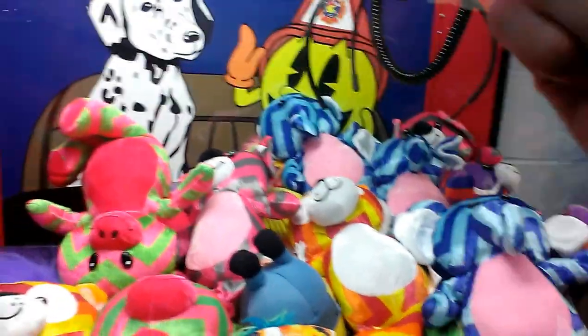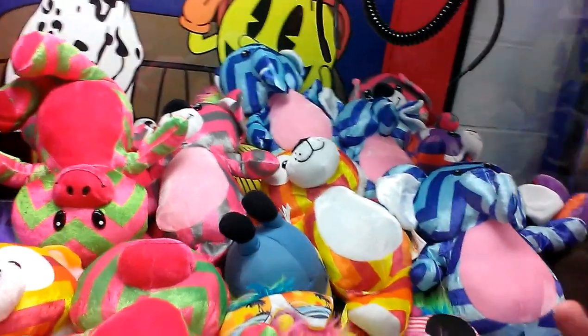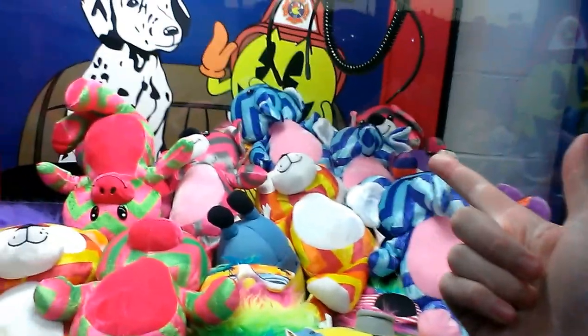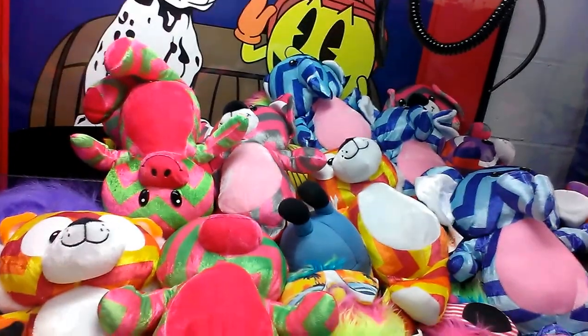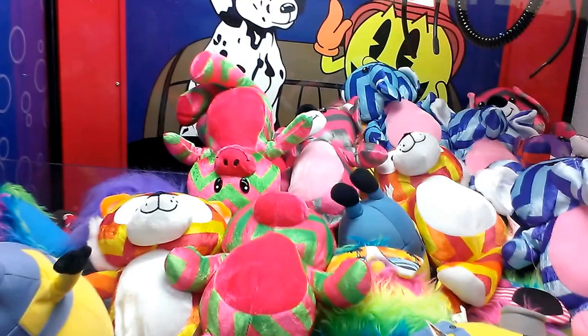One thing you want to watch out for is the thing letting go of prizes after you win — the claw usually, you know. And you'll see that happen in episode 42 of Captain Namco vs Toy Chest. If you keep an eye on the claw when I try to win the red ball — not red ball — red reindeer is when I was trying to get out.